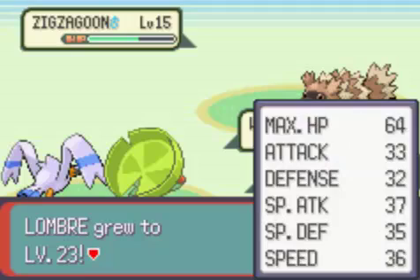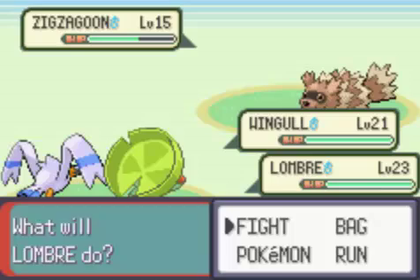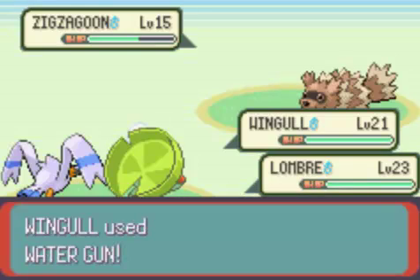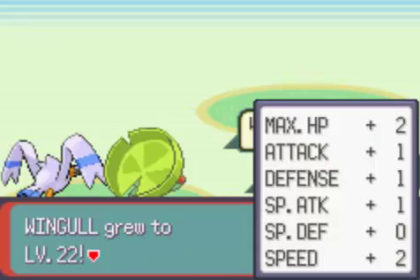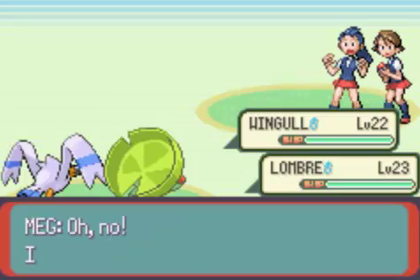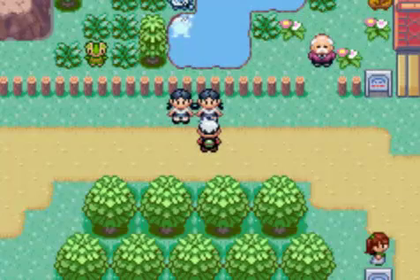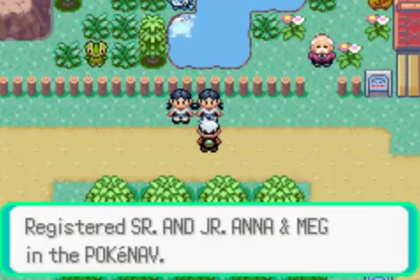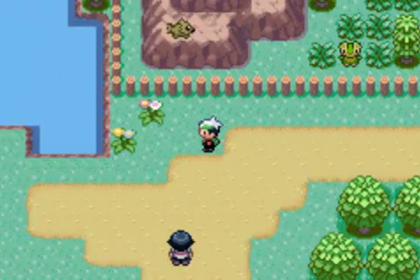Lombre is level 23, so Wingull is going to have some really good catching up to do. But I think it'll be fine. Down goes their Zigzagoon — never mind, Wingull doesn't have as much catching up to do as I thought, still has some though. Pretty much every trainer on this route will register you on the PokeNav, so you can rematch them whenever you want.